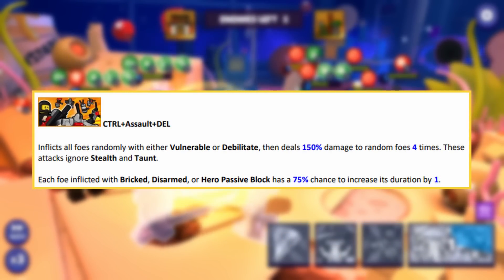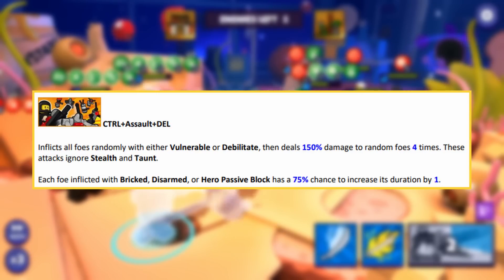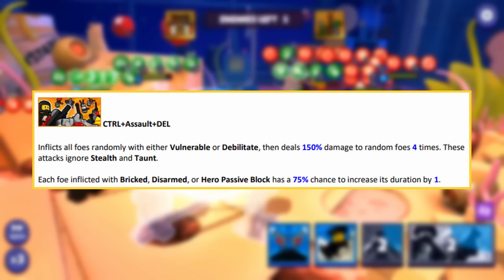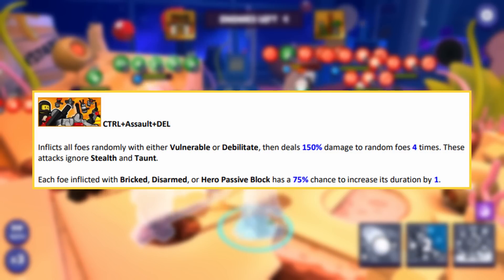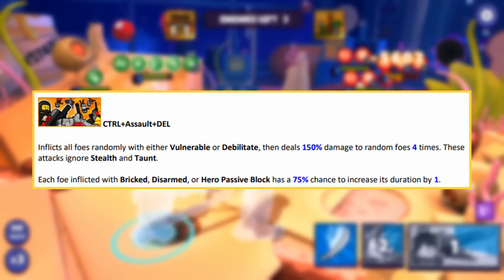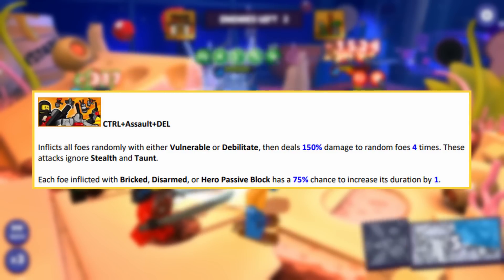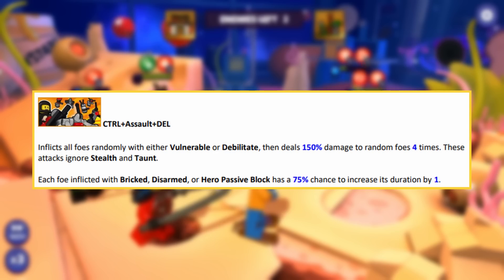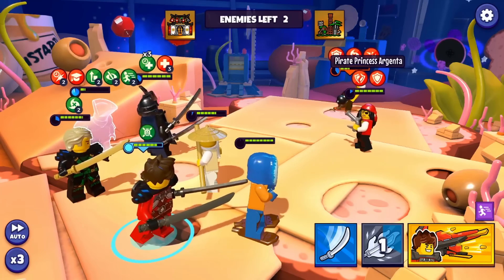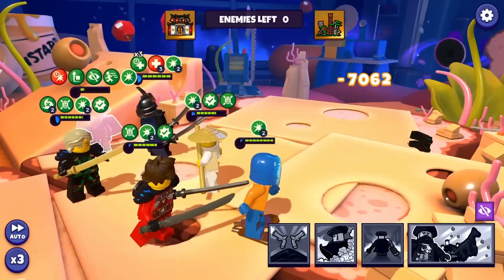His ultimate is probably his best ability — love the name: Control Assault Delete. It inflicts all foes randomly with either Vulnerable (guaranteed critical hit) or Debilitate (lose 100% pep), then deals 150% damage to random foes four times, ignoring stealth and taunt. The debuffs are applied first, then the damage triggers them. Each foe inflicted with bricked, disarmed, or hero passive block has a 75% chance to increase its duration by 1. Jens looks really, really good, and Quincy and the Blacktron set look pretty solid as well. I'm really excited for this update — it looks great all around, and the new characters look very, very powerful.